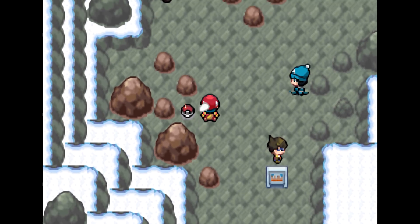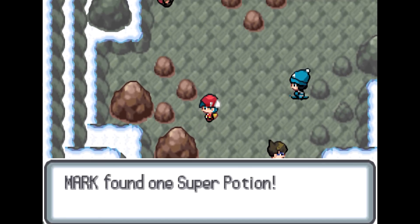This is the third and final floor, and there are again two items — a Super Potion and an Ether — and two trainers on this floor, each with two Pokemon at level 40.